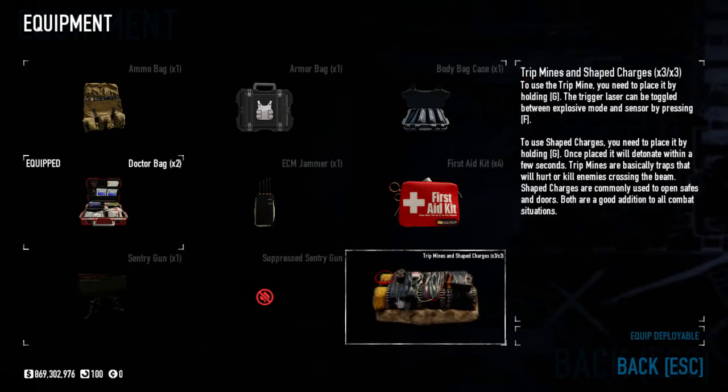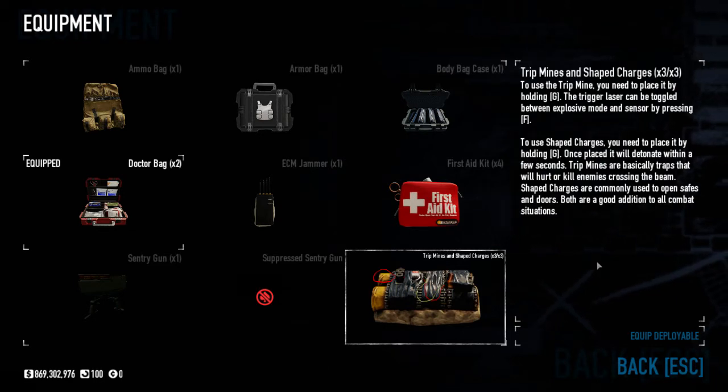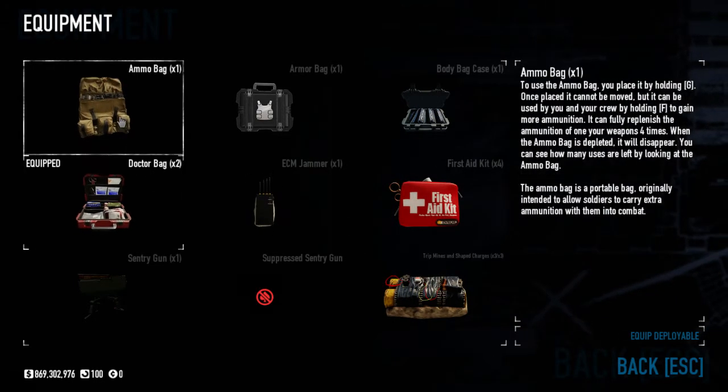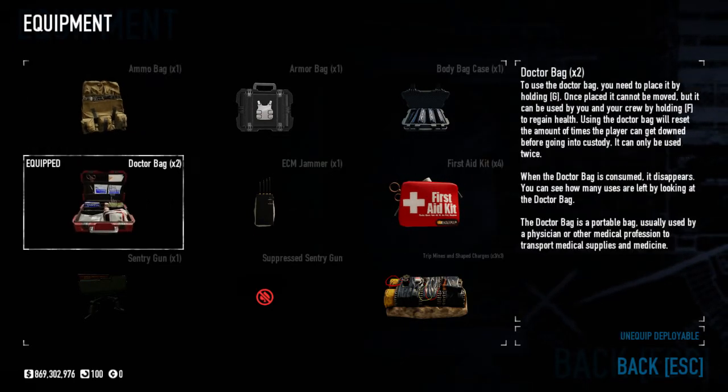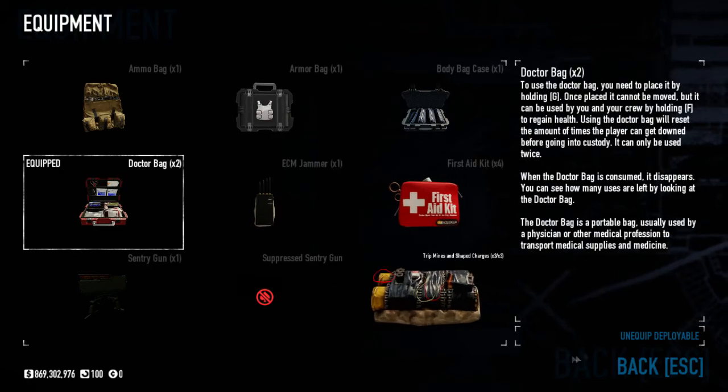Out of all throwables only about three to four are viable, and two of those are DLC. Sentry guns are worthless, don't bring them. Tripmines do one-shot but you don't get enough of them. Honestly all you want to bring is doctor bags and ammo bags, and maybe first aid kits with uppers — but stick to doctor bags and ammo bags.